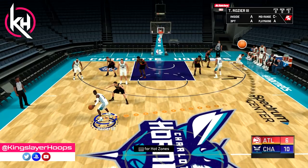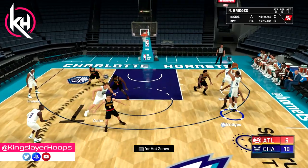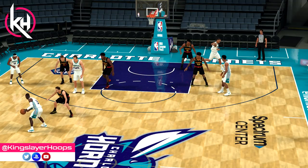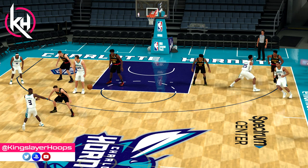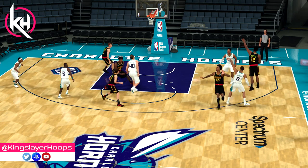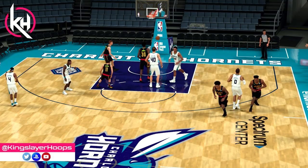On to the final play: Fist 1 Weave High. If you guys follow my channel, you know I love weave plays. The easy first option — you don't even get into the weave yet — is Miles Bridges coming off a screen for a wide open three. That's your first option. Really easy, self-explanatory. If he's open, you take that one.